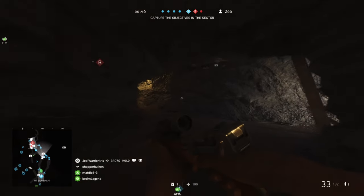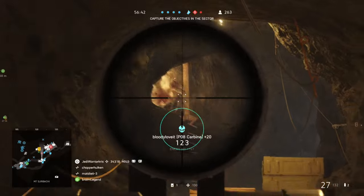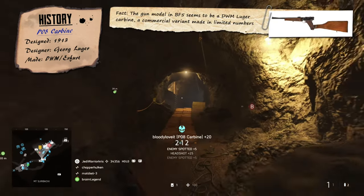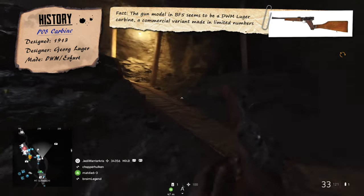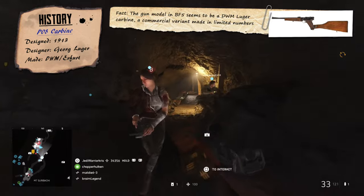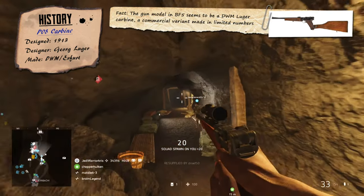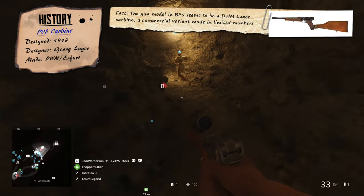This is where the Artillery Luger comes into the scene, essentially being a variation of the standard PO8 pistol but with a longer 8-inch barrel, wooden shoulder stock, and rear tangent sight, made compatible with the same 32-round snail drum magazines that the MP18 submachine gun used. These Artillery Lugers were used throughout the First World War, mainly by vehicle crews, field artillery units, and aviation troops.